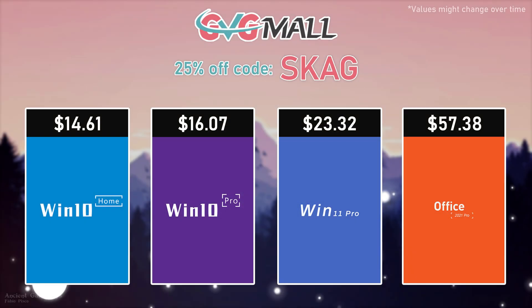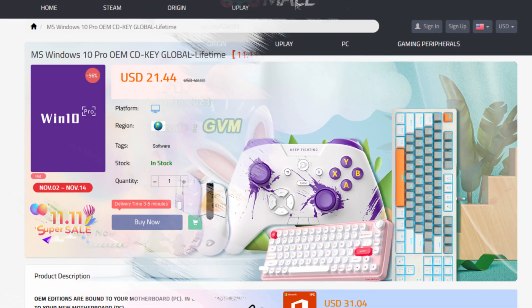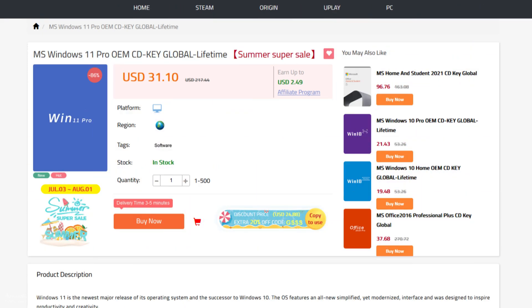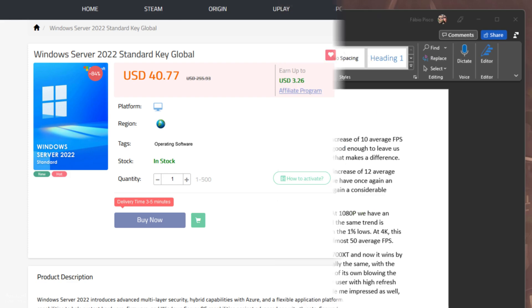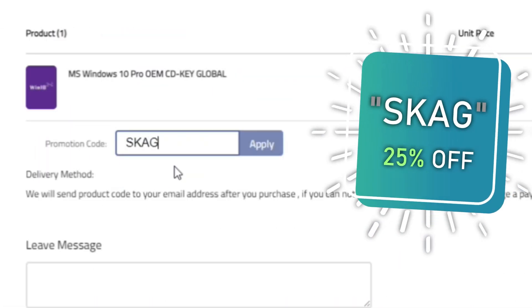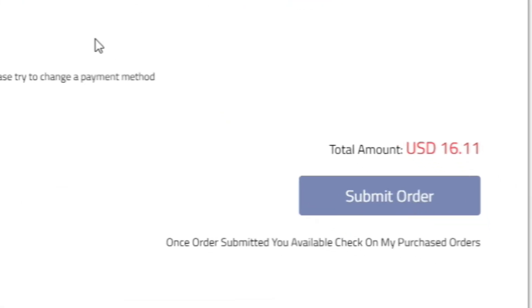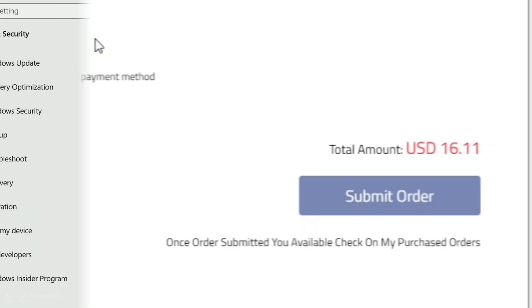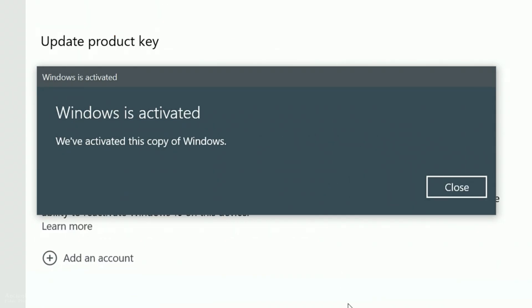And just because I actually forgot the sponsor part — today's video sponsor is GVGMO, bringing you all the software deals you need, like Windows 10, Windows 11, Office 2021 with a new Windows 11 design, and even Windows Server 2022. For all of these, you can use my SKG discount code for 25% off, getting a Windows 10 serial key for only $16. Use the key in your Windows settings and you'll have an activated system.